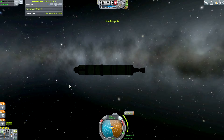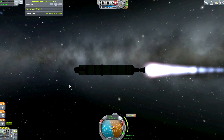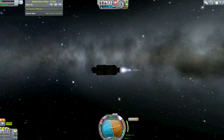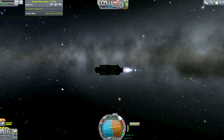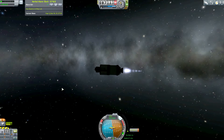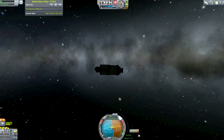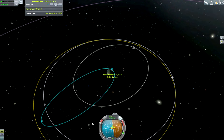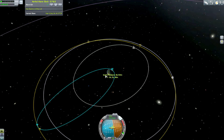We speed up time and prepare for the full burn. We ditch the spent stage and fire the next engine — about a 20-second burn, roughly similar. The ship is now much easier to control. After the burn, that should get our apoapsis roughly where we wanted. We're doing this a bit by the seat of our pants — a little bit of thrust, cut it, and we have roughly the apoapsis we wanted.